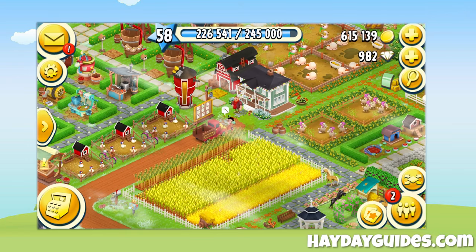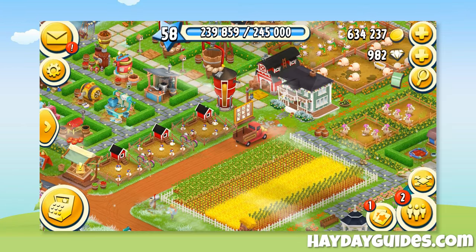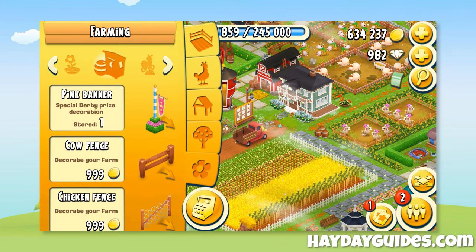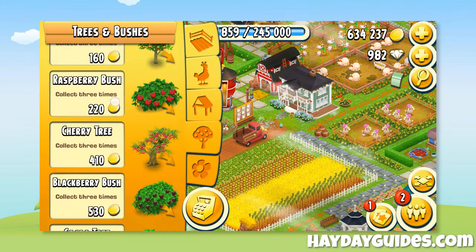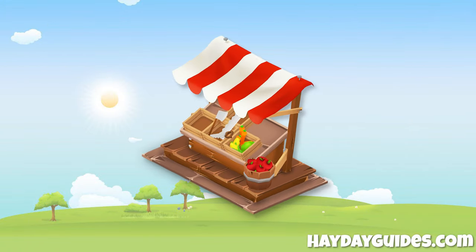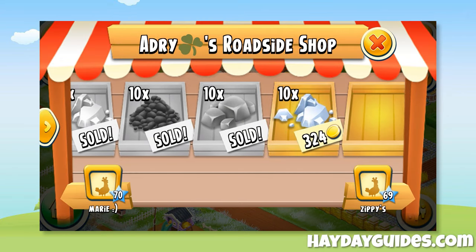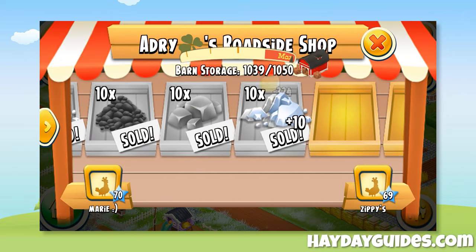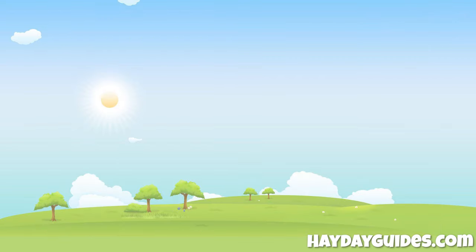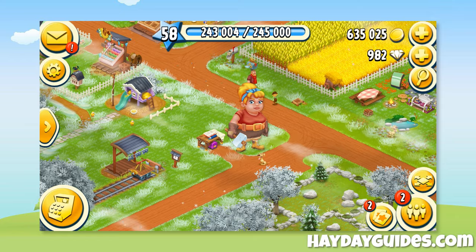Now you know what coins are and how many you have, but what can you do with them? You can use coins to buy farm items from the shop, like new animals, production buildings, or new decorations for your farm. You can also use coins to buy products from roadside shops of other players, which is especially useful when you really need some items. Coins can also be used to buy customization options from Reggie.